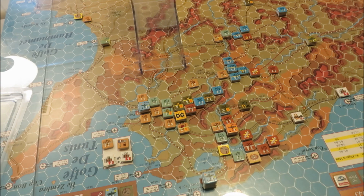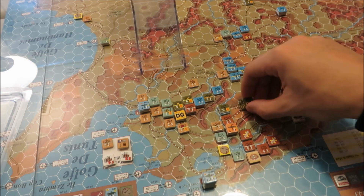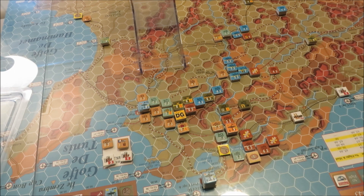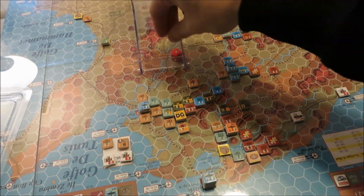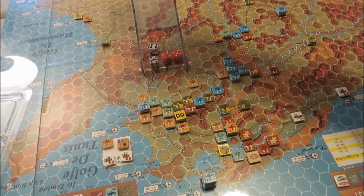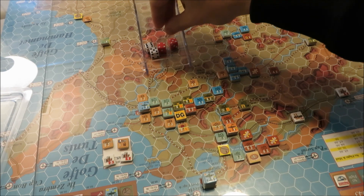Here we are at the end of turn 14, which was mud. Both sides just brought in some supply — really that's it. No reinforcements really to speak of. Now we'll roll for weather for turn 15 on the 10 column. Going to be clear weather again. Now we have the all-important initiative roll — and the allies win, and they will take their turn.